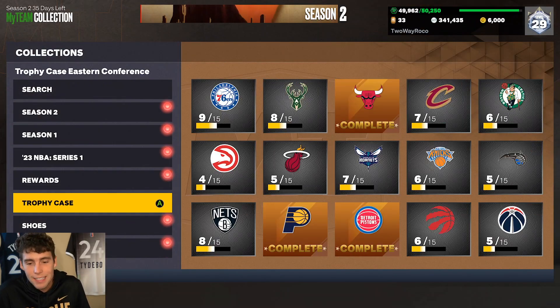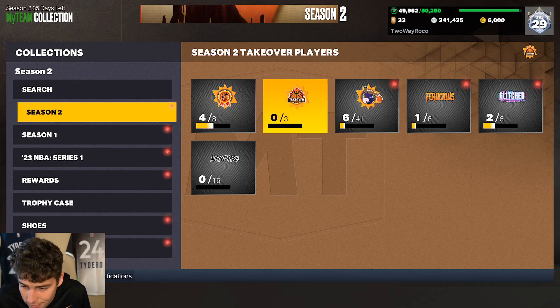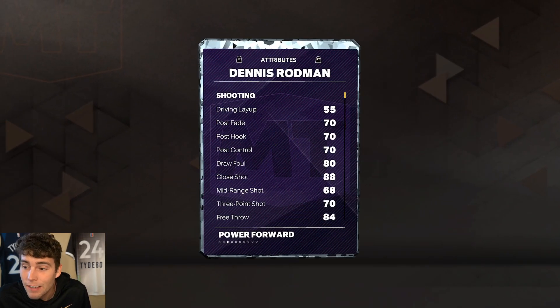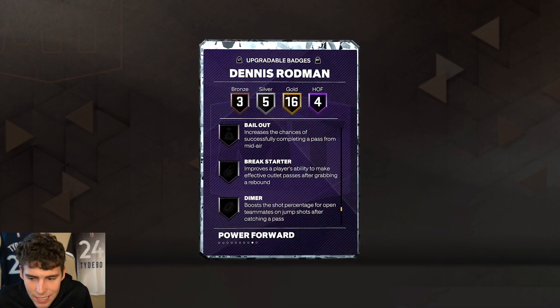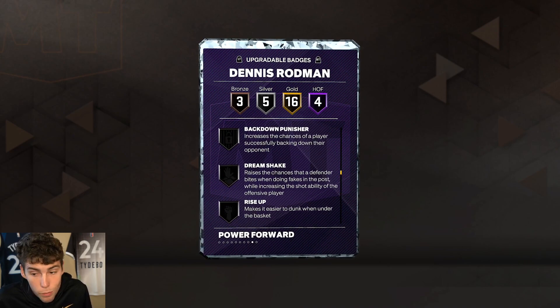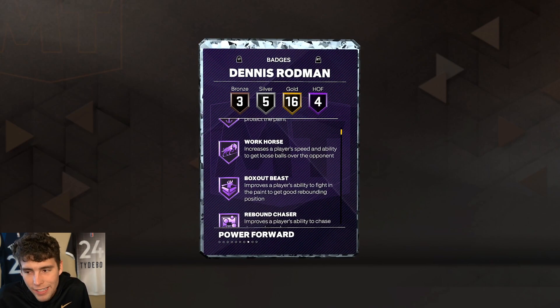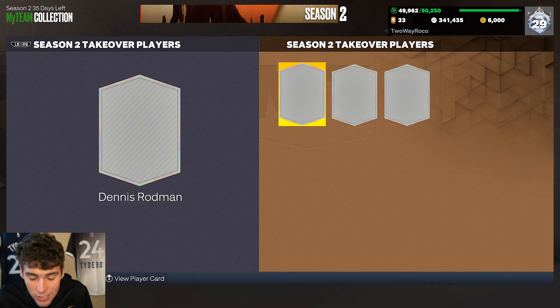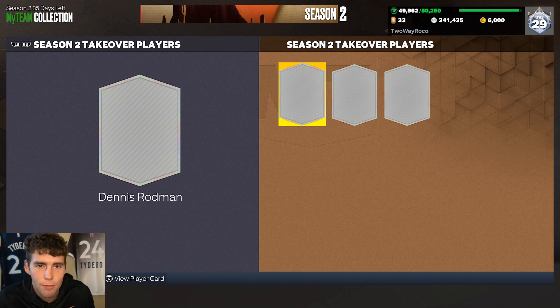Looking at all the content we got today, Dennis Rodman adds to it. Personally, I wish he had more badges and more upgradable badge slots. I'd like to give him Bailout, Slippery Off-Ball, Guard Up, Comeback Kid, Catch and Shoot, Blinders, and Back Down Punisher — but you're really limited. That's my problem with Dennis Rodman. The grind is tough. Let me know your thoughts in the comments — they juiced his stats but I just wish his badges had a little bit more. Drop a like, subscribe, love you guys, and have a blessed day.